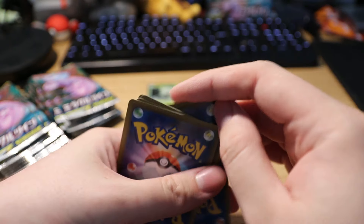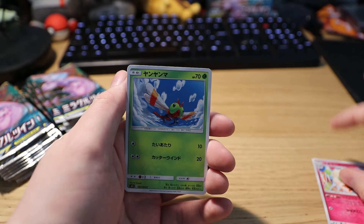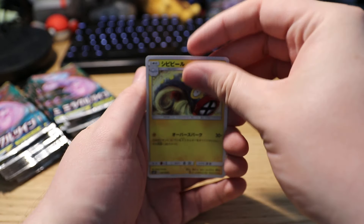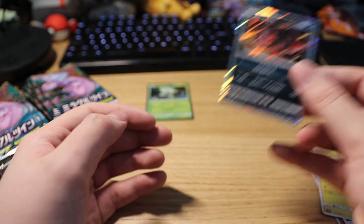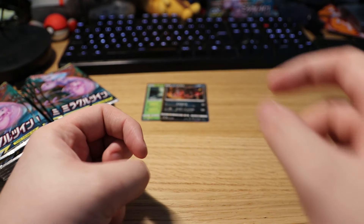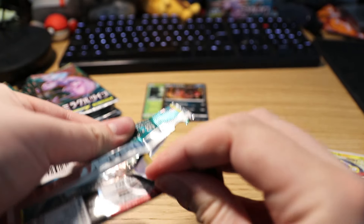One to the front, turn it round — we got Scraggy, and on the end we have a Yveltal holo. I actually already have that one as well.